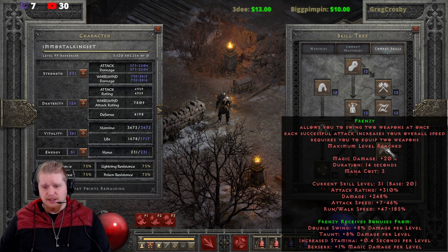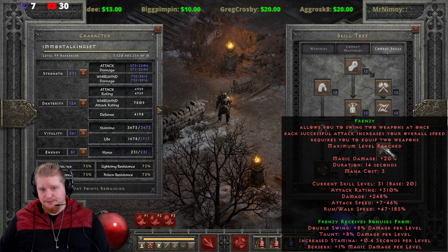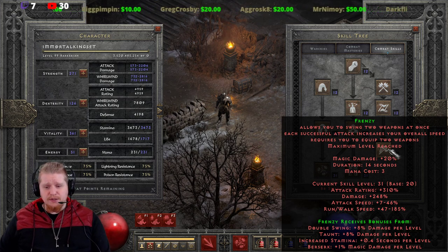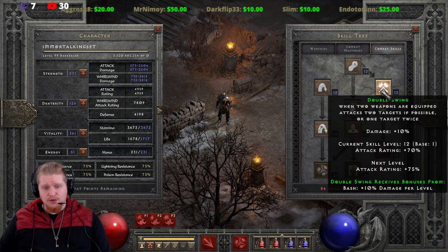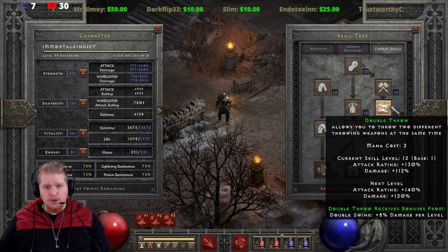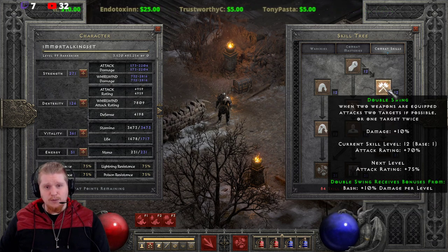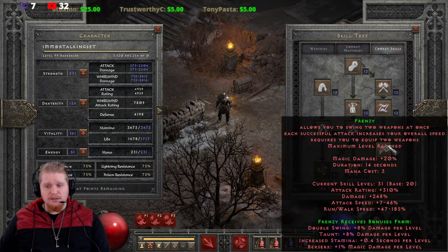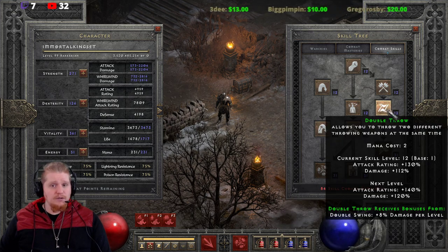Shared synergies — this is important. Frenzy has a synergy with Double Swing, which is a very good synergy for this ability, and if you're going to build Frenzy you're probably going to build Double Swing. Double Swing is also the synergy for Double Throw. So as a Throw Barbarian who is going to build Double Swing anyway, a very good thing to do is also get Frenzy. As a Double Throw Barbarian, you can utilize the Frenzy increased attack speed and increased run-walk speed while you are Double Throwing, which is very, very nice.